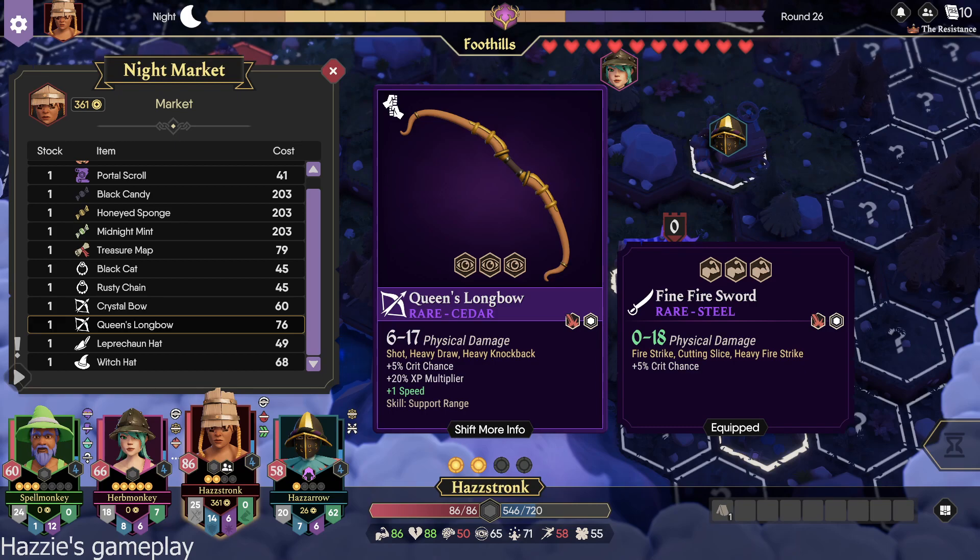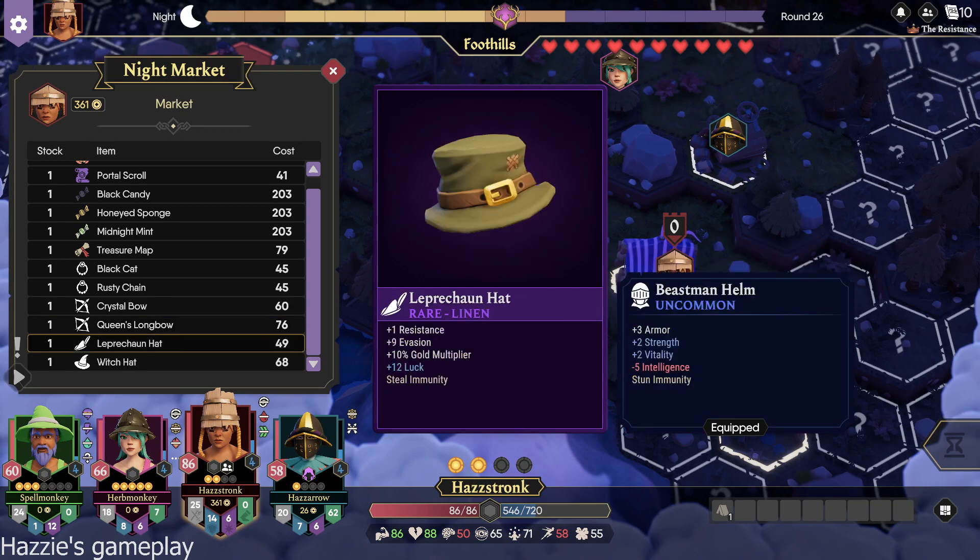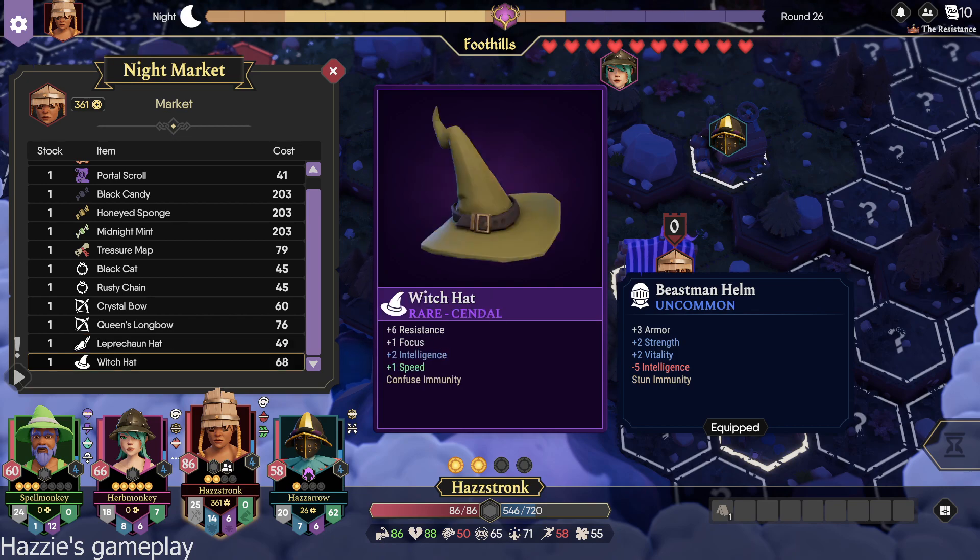I think it's, like, this is a bit better, but the thing is you already have this other one. That exists. Leprechaun hat — plus one resistance, nine evasion, 10% gold multiplier, plus 12 luck and steal immunity. Witch hat — six resistance, one focus, two int, one speed, confuse immunity. I would like that.